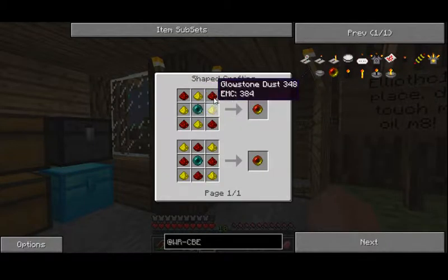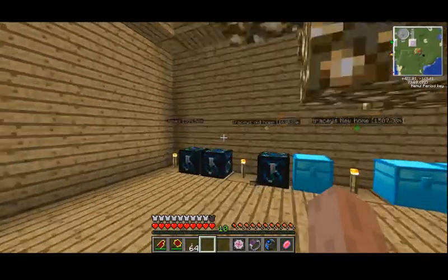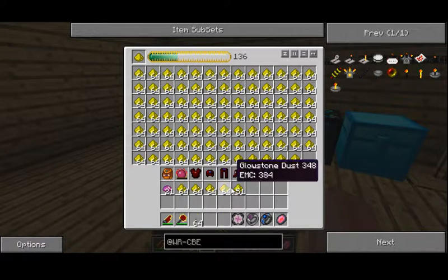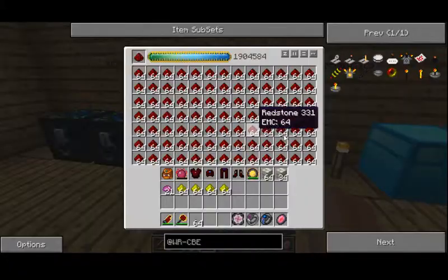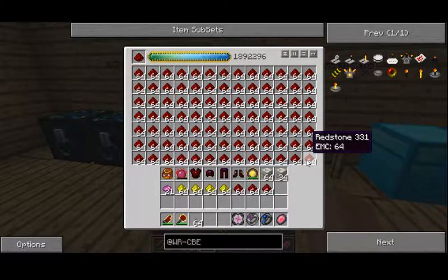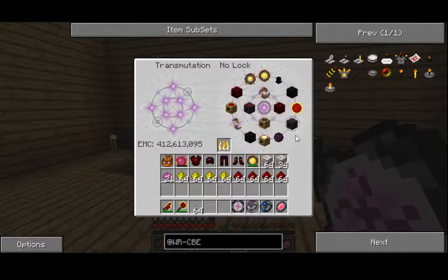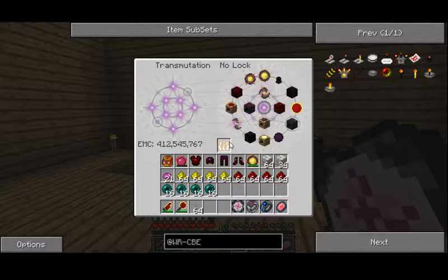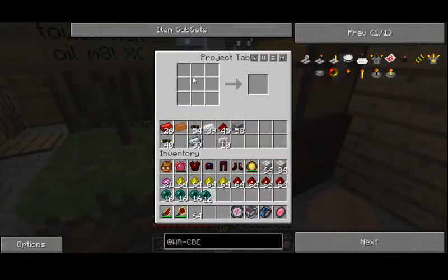So we need Enderpearls, Glowstone, and Redstone — I'll just make a couple of stacks of those. Enderpearls are stuck to 16 though. At least we have the Project Table, and I'll refill the Enderpearls. That's happened recently — I don't know why. I might have to just restart my computer or something. It doesn't happen too frequently so I can probably deal with it for now. I'll make a stack of these, and then ten of each of the wireless components.